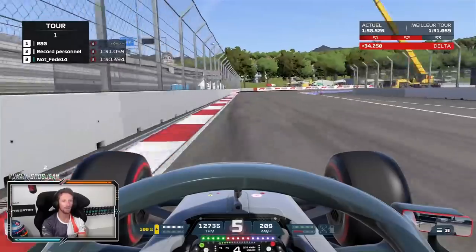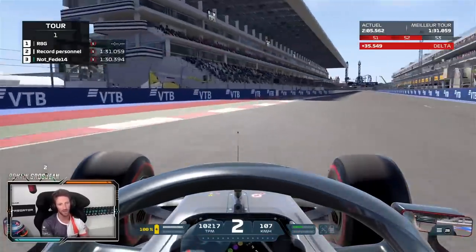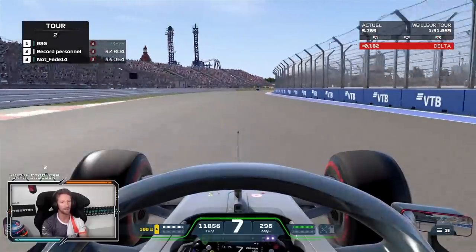And the last two corners — 90-degree corners. The first one is a bit faster than the second one. The second one in qualifying you just send it on entry. You don't really care about the exit when it's your quali lap. But when it's your out lap and you're preparing your quali lap, you need to make sure that the exit is done properly.